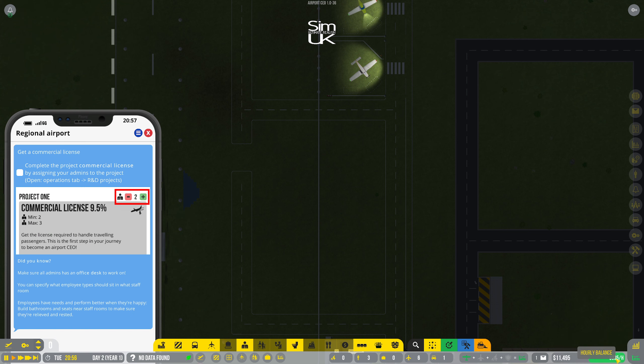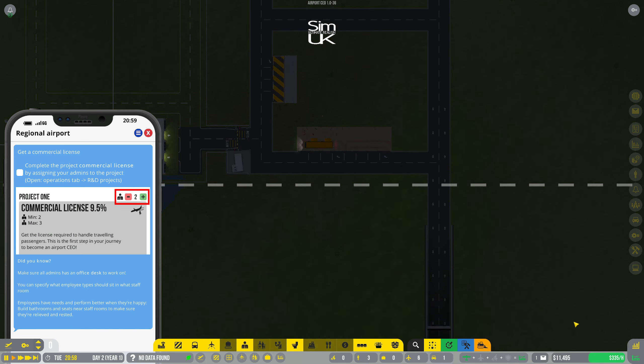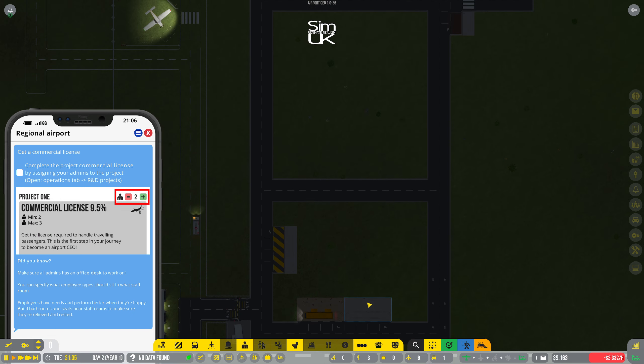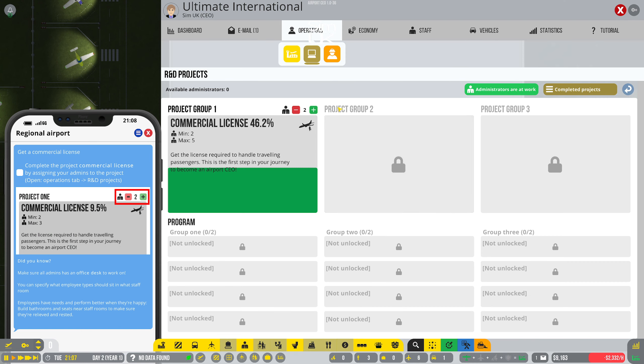We're in profit! We're making 335 an hour. Well, if that continues we'll be okay — but I guess we just paid some wages out. Crikey. R&D — how are we getting on? 46% — we're almost there.